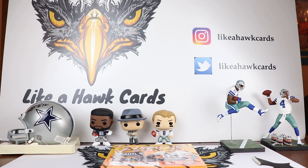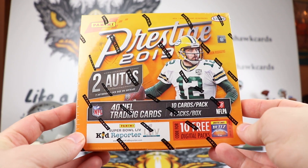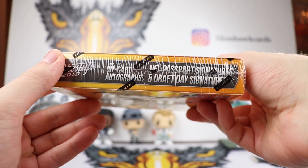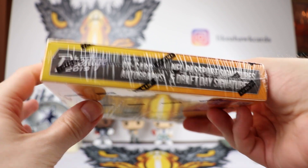Thanks for stopping by Like A Hawk. I know Wednesday is supposed to be wrestling — we're gonna do SummerSlam tomorrow — but today we're looking at a box of Prestige 2019. This is the mega box, the one with two autographs per box on average. Look for on-card autographs, NFL passport signatures, and draft day signatures, which is cool.